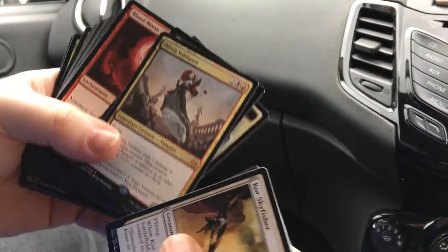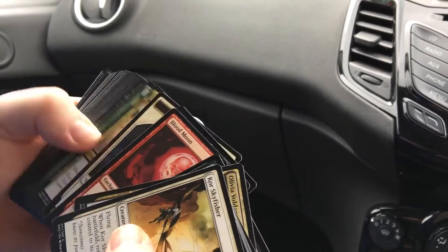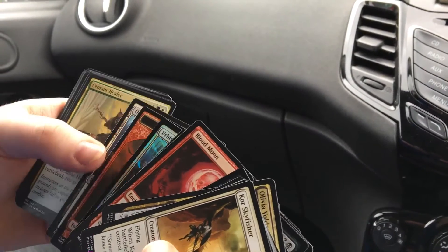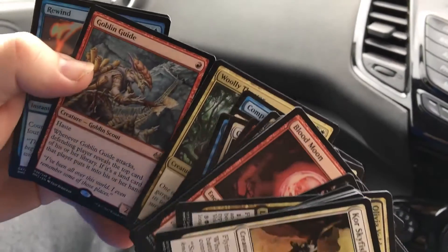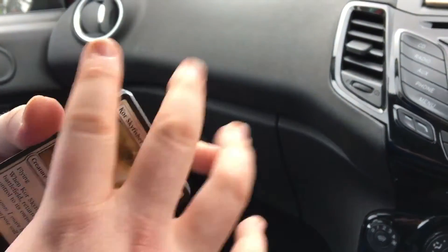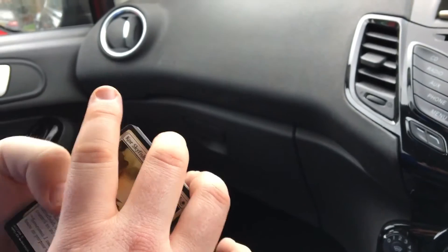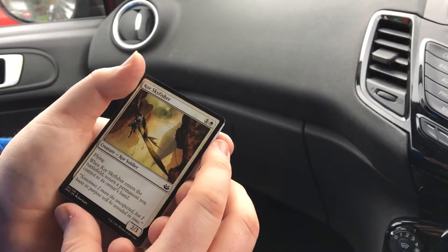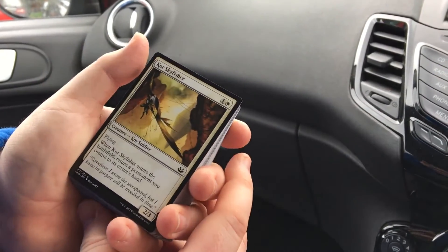Hey guys, these packs were pretty sweet - you can't complain. A nice mythic in Olivia Voldaren, Blood Moon, and a Goblin Guide - very sweet on the red cards today. There's the Goblin Guide, there's the Blood Moon. Hope you're getting lots of luck in your packs. My luck, fingers crossed, is still going at the moment. If you haven't seen that great booster box unboxing, please go and look - the link's below. Don't forget to press the subscribe button. Thanks for watching, take care and I'll see you all soon!